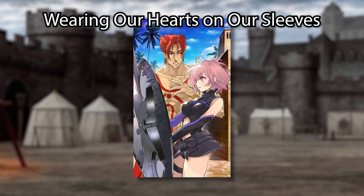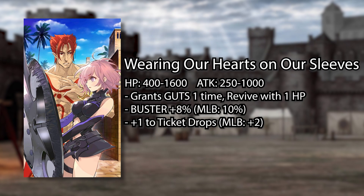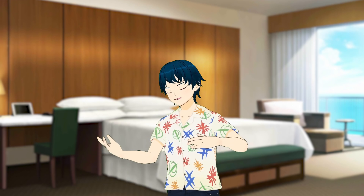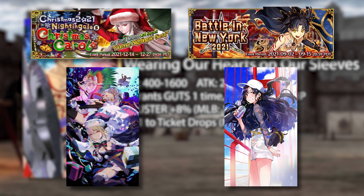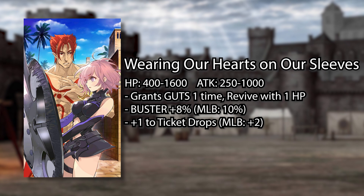The CE you're actually going to care about and see a lot of is the ticket CE, Wearing Our Hearts on Our Sleeves. It gets buster up and guts, and that's it. This time around there's nothing besides the buster up to really help you with your farming, which is pretty bad considering your farming comp will be completely full of it. There's no starting charge or crit stars on the CE unlike in previous events, so keep that in mind when making your farming teams.